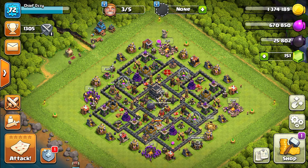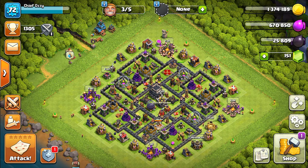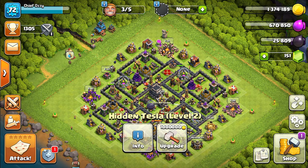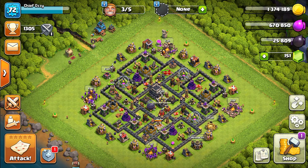Hey guys, what's up, it's me T-Files and welcome back to another Clash of Clans video. Our bomb towers are still upgrading and so is our hero, the Barbarian King. Today we're going to be maxing out three of our Teslas. The last one finished upgrading but it's only at level two, so we won't be touching that one for a while. We'll focus on the three Teslas, and all that'll leave is a single Tesla and a level two Tesla, and we'll be done with Town Hall 9.